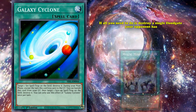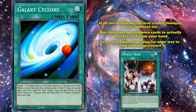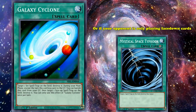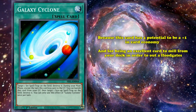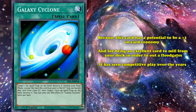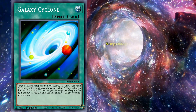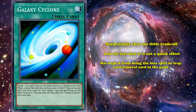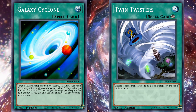Because if all you need to do is destroy a single floodgate your opponent has, but they have no face-down cards, you're just waiting for some way to send it to the graveyard. Or if your opponent is only playing face-down cards, then Galaxy Cyclone is just a worse Mystical Space Typhoon in your hand, since it's spell speed one. Although, because this card has the potential to be a plus one in card economy and is an excellent card to mill from your deck to out floodgates, it has seen competitive play over the years. People would much rather run Twin Twisters over this card, even though Twin Twisters is card neutral in advantage, whereas Galaxy Cyclone is technically a plus one.